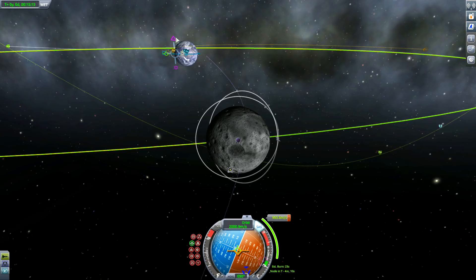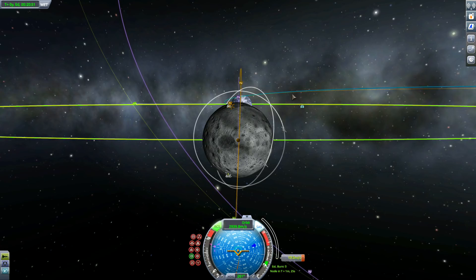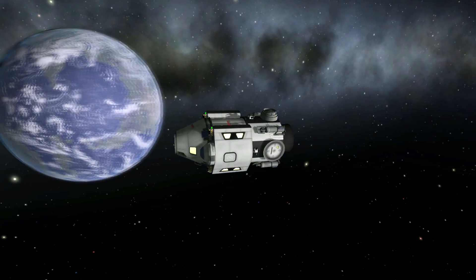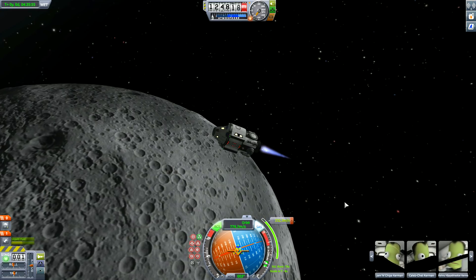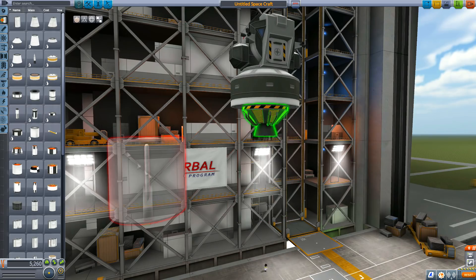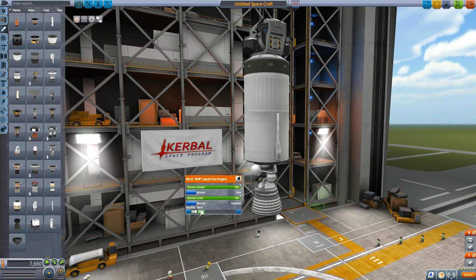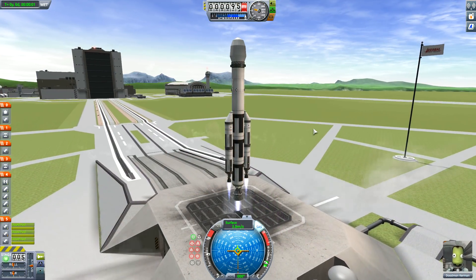The good thing is I have had experience sending things into polar orbit. Building the space station took me a few attempts to realize what I had to do, and I'll show you that when we send a spacecraft over to refuel it. First off, let's get this thing into orbit around the Mun. One thing I like about KSP is the building — it's also the one thing I hate because it takes the most time. That's why if I do a mission builder, I'm going to have the craft ready for you.